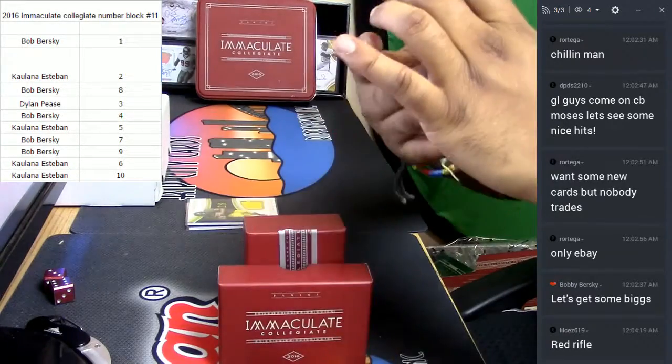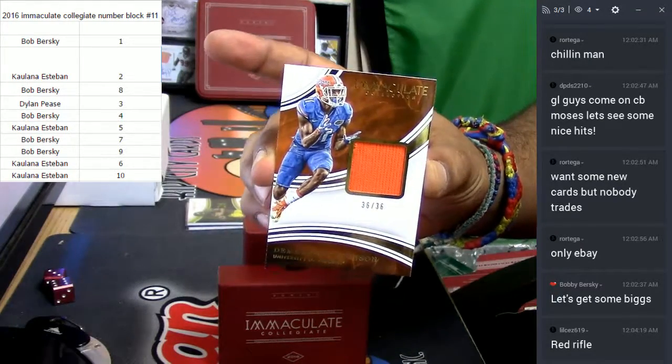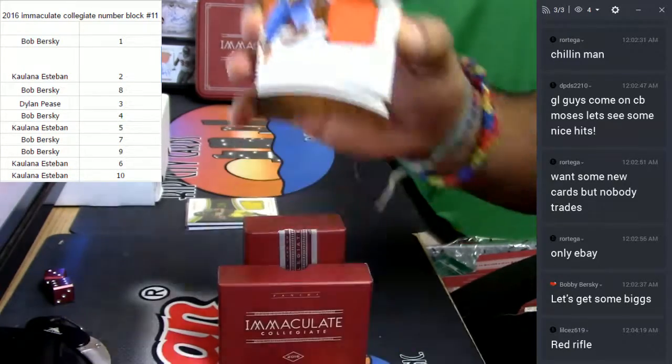Check this one out — for the Gators, numbered 36 out of 36, so it's going to number 6. Got a patch for Demarcus Robinson, very nice.